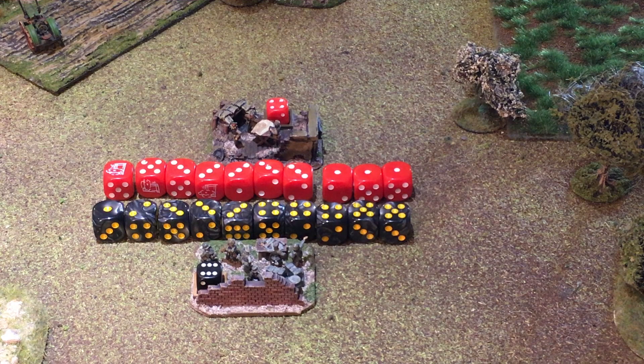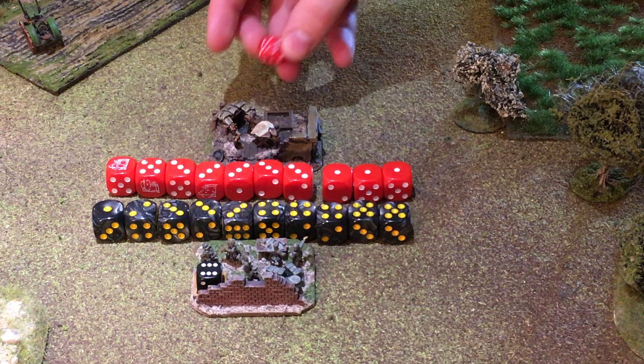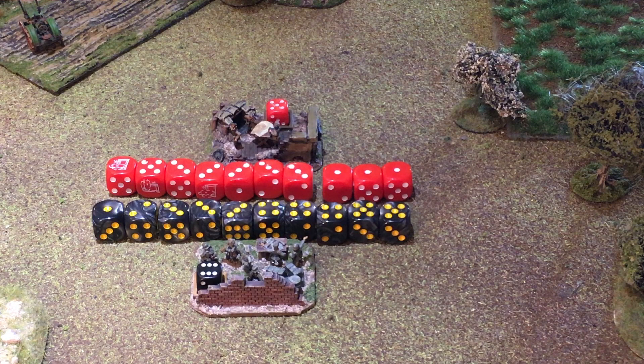What have the Russians rolled? One six, which still converts to one HQ order as a second-rate battalion — taking them up to five. Six fives to twos give six company orders. But annoyingly, three ones were rolled — not only is that no orders, but three ones means a hesitant company.